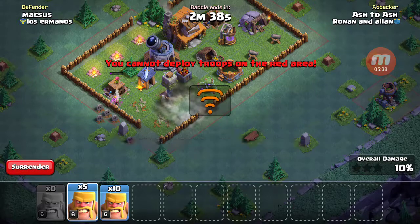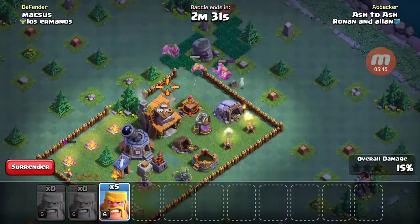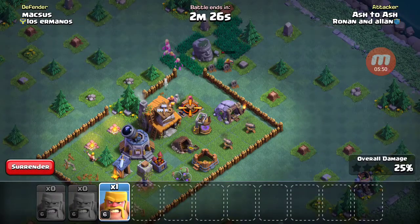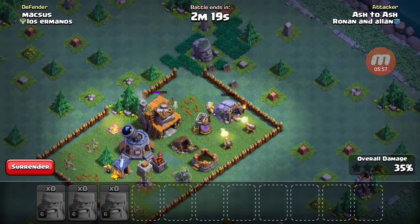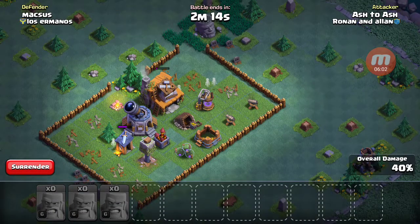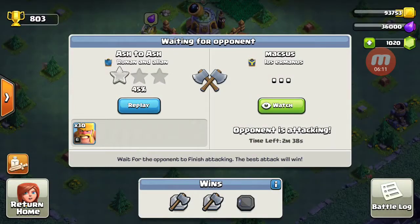I don't want to go for the Crusher — definitely don't want to do that, that's how my attack gets shot down. Nice, nice, nice! Now if they could only actually get the Builders — oh wow, yes they got it! I might actually win this, let's watch.